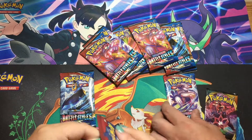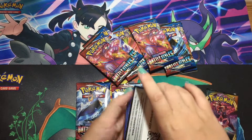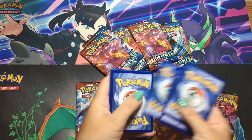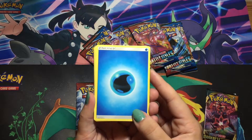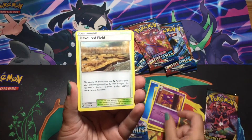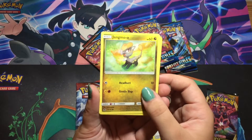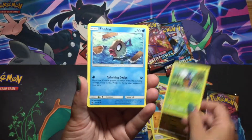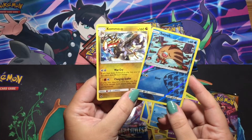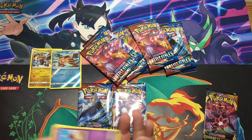You open the Crimson Invasion first. I'll keep these ones for the moment. That's printed a bit weirdly — it's more on one side. There's the code card for Crimson Invasion. So: water energy, Hakamo-o, Haunter, Devoured Field — very, very off-center — Mankey, Jangmo-o, Cramorant, Phantump, Sandile, a reverse holo Swinub, and another Jangmo-o.